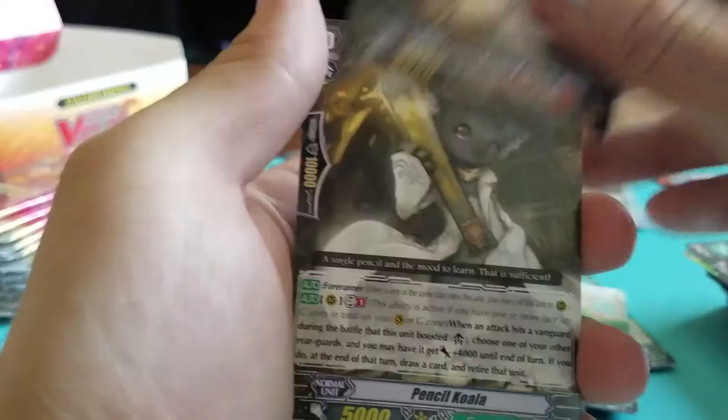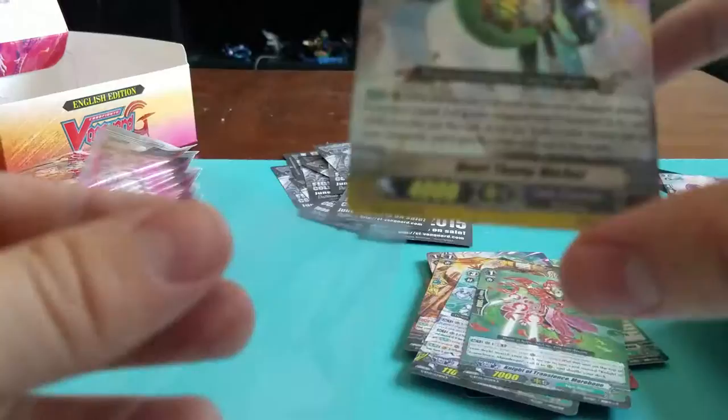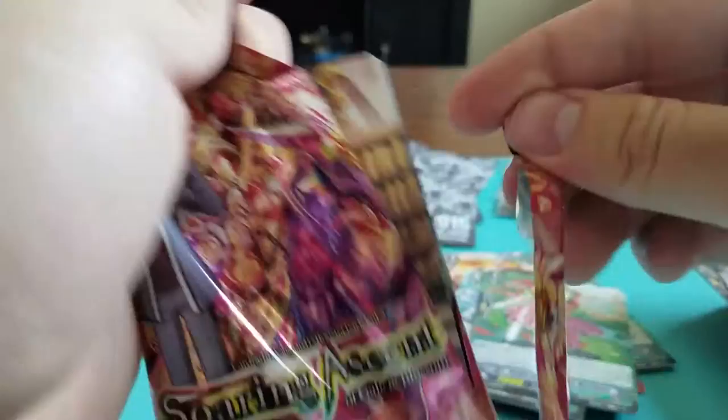I'll go back over the Triple R's and Double R's when I'm done. Distance Running Gear Horse. Thundershow Dragon. Pencil Koala. Cafeteria Sea Otter. And — Double R! Heart Thump Worker. Kind of weird that a Crit Trigger is in the Double R slot, but hey, things change I guess.